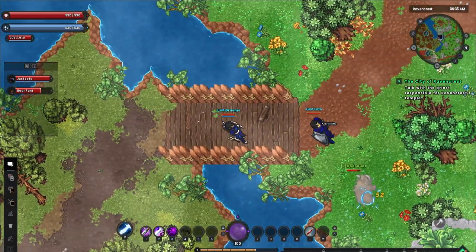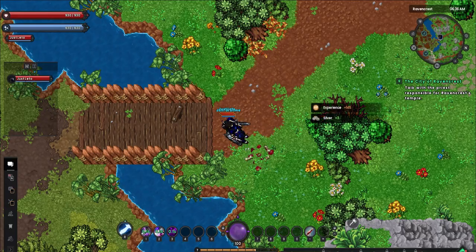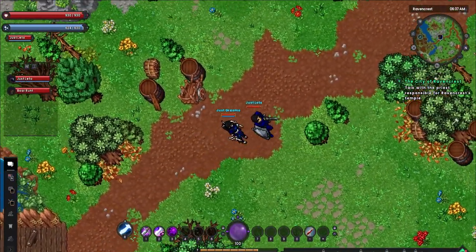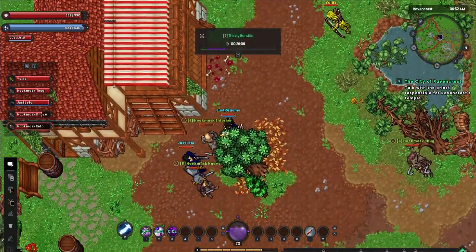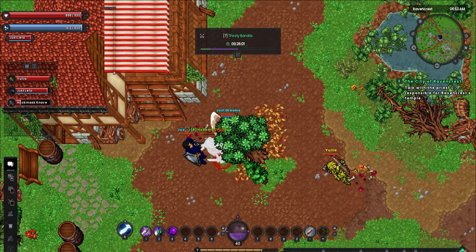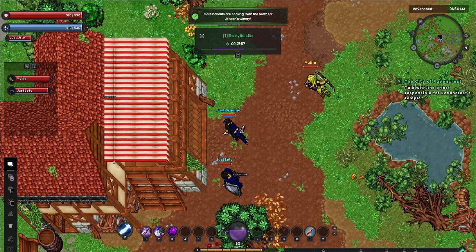With our work in the slums done, it's time to head towards the city of Ravencrest proper. Because we're bad at reading maps, we miss that there's a gate connecting the city to the slums. But there's no harm in a quick jaunt through the countryside — on our way, we pass a winery that's being attacked by bandits. We jump in to help, manage to drive them off, and net a nice reward, including a key for something we won't be seeing for quite a while.